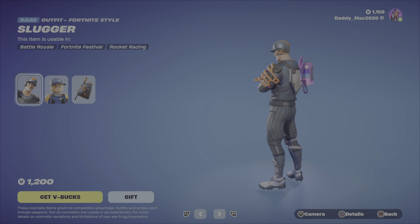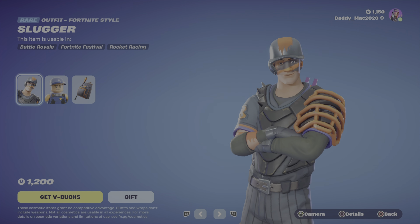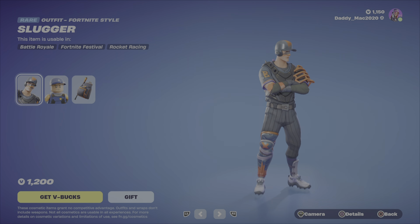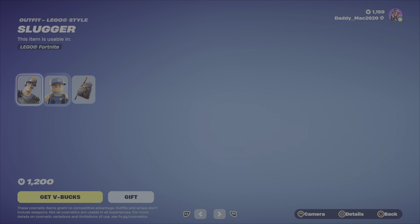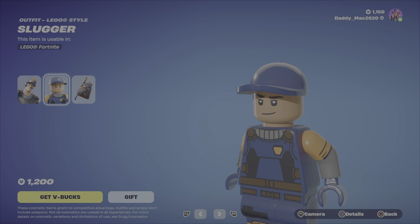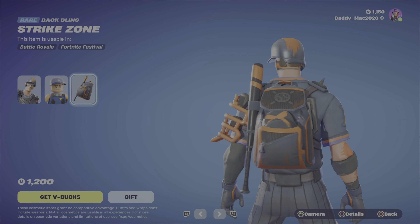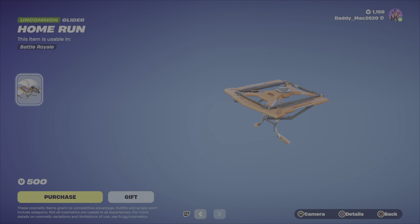Then we've got the Slugger outfit. This one is a must for any baseball fans out there. One of my subscribers, Talon C, is a big baseball fan — he'll appreciate this one. Then we've got the Lego style, which to me the torso part actually looks like it's from a police officer. Then we have the Strike Zone Back Bling. 1200 V-Bucks for those items.